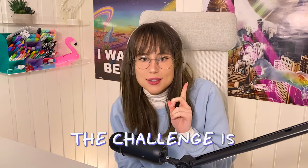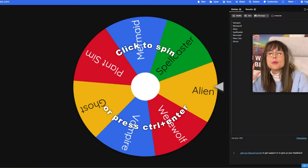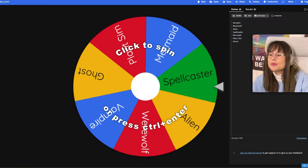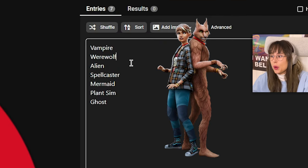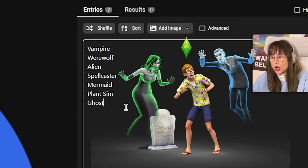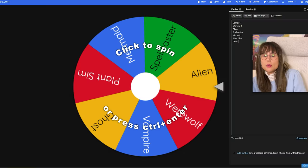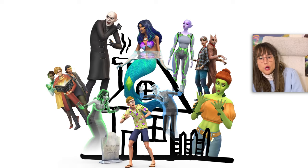Hello, today I'm gonna build a house in Sims 4 but the challenge is that every room is a different occult. I have a wheel of names with the different occults in the Sims: vampire, werewolf, alien, spellcaster, mermaid, plant sim, and ghost. You're probably thinking, why the heck are you doing this right now? Well, I thought since it's Easter I can do some more eastery things — and what's more Easter than making a house out of occults?